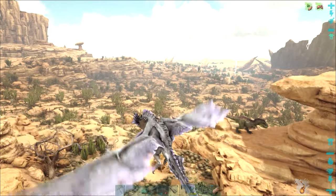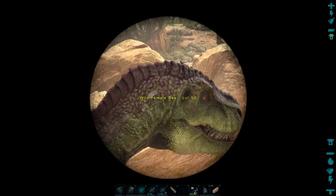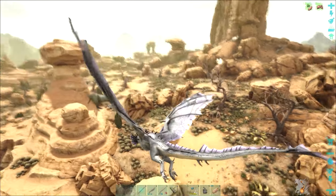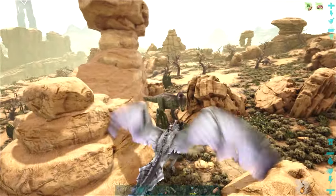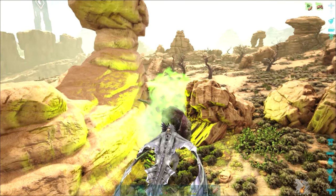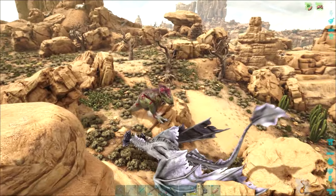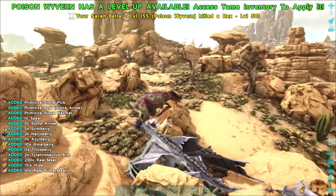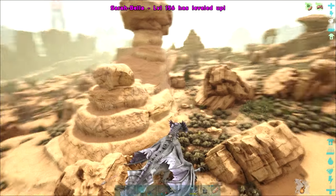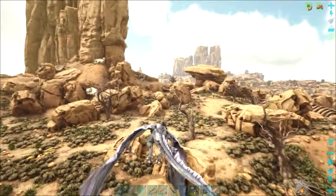We've got a T-Rex here. Quite often find a T-Rex spawning around here as well. Looks like it's got a cool purple colour, but again not a great level. I think we're missing a female Rex - we've got a reasonable level male Rex, but I want to find as many decent level Rexes as possible if we're going to use them in the final fight. And I have also got the Saddle Blueprint from a drop a couple of episodes ago, so the Rexes are always an option.